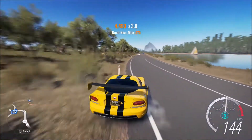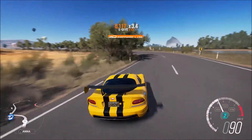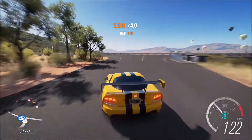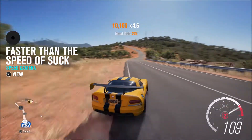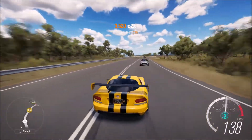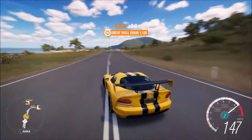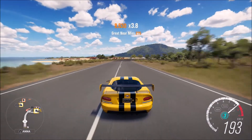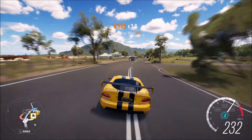Now up here I'm using the Dodge Viper Horizon Edition. This doesn't have the 8.4 litre V10 under the hood — instead it's got the turbocharged Lamborghini V12, just like the Ford GT Horizon Edition has. So many American muscle car enthusiasts are thinking you've just let Playground Games ruin a Viper. But remember, this is a Horizon Edition. With the stock Vipers you can just have them with the V10 as is, and that's what I personally prefer.